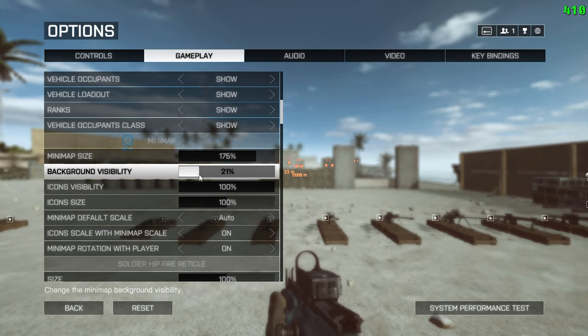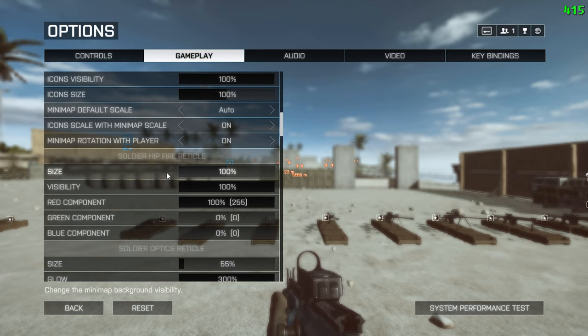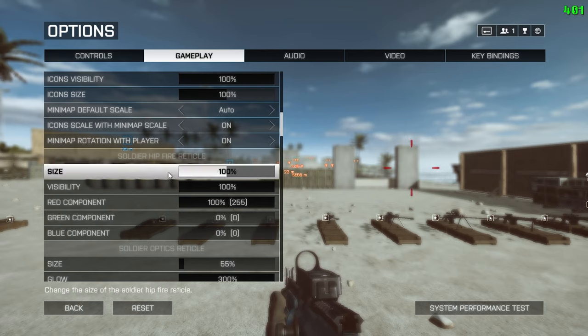All deploy screen settings are set to show for extra information. My minimap is huge at 175% size and almost fully transparent with 10% background visibility. It's hard to see flag capture zones at this low opacity, but as an experienced player I don't rely on them anymore — if you're a newcomer, try 20-30%. Minimap default scale is set to auto because the game automatically switches scale from map to map and game mode to game mode. My soldier hipfire reticle is red. An important thing to know about hipfire in Battlefield 4 is that it doesn't scale with FOV, something that has since been fixed in Battlefield 1 and 5.